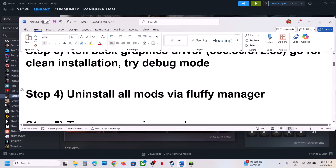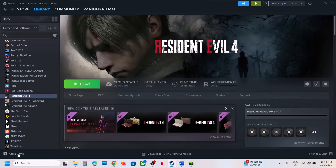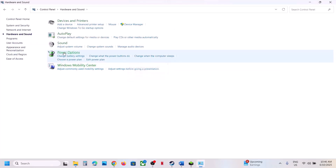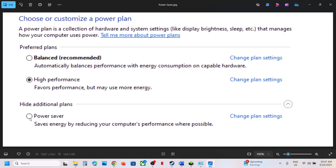Still not working? The next step is to uninstall all mods — if you're using mods, uninstall them and check. Next, try power saving mode. Type 'Control Panel' in the Windows search box, go to Control Panel, then Hardware and Sound, then Power Options. If you see Power Saver mode, select it and check. You can also try Balanced mode — try them one by one to see which works.